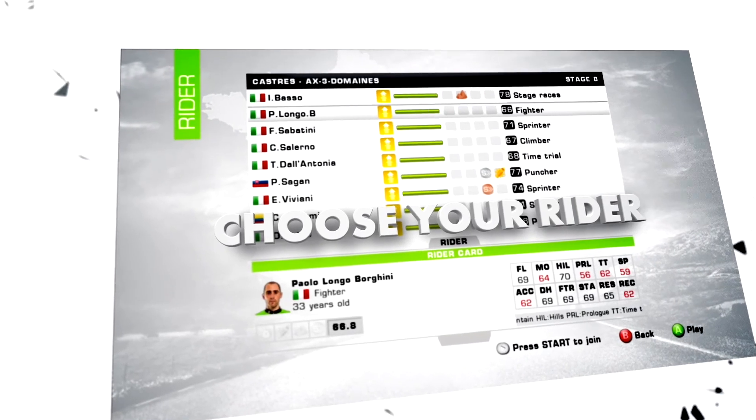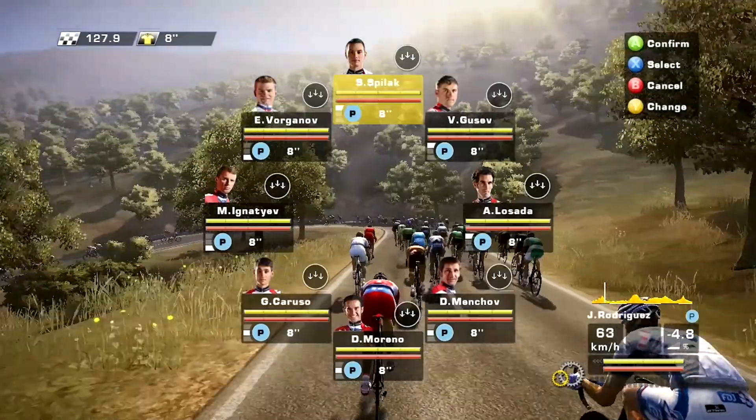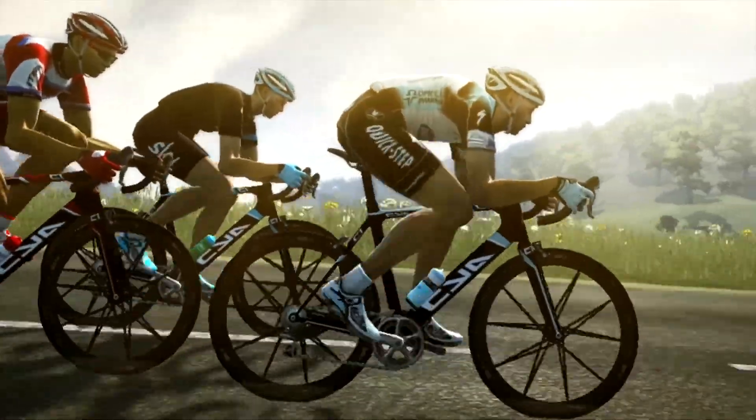Then select the rider you want to start the race with according to the stage profile and your rider's stats. Keep in mind you may take control of any other rider in your team at any time.